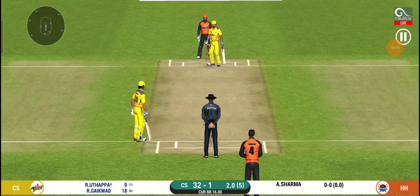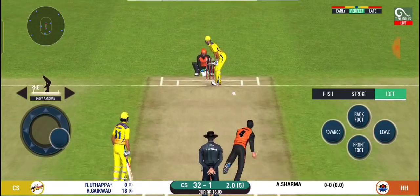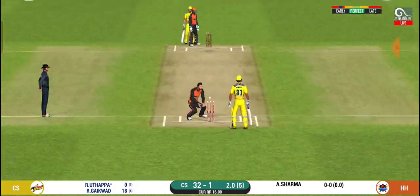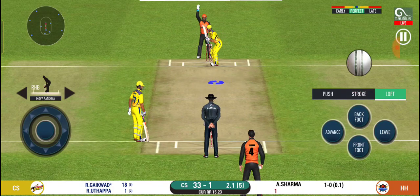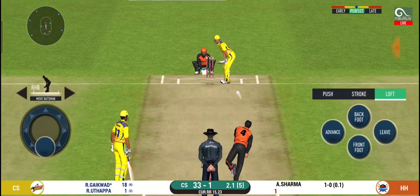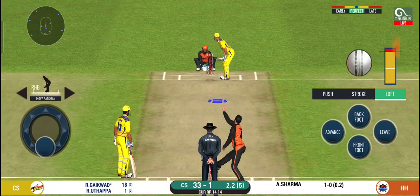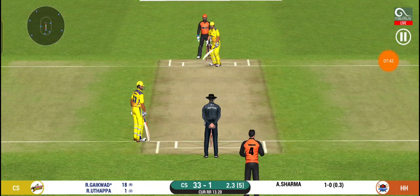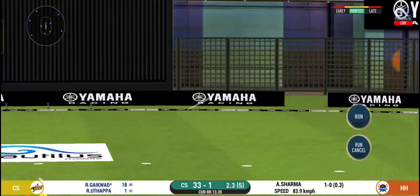The powerplay has finished and the bowling team can now place five fielders outside the 22-yard circle. Robin Uthappa is on strike but there's a fielder in the deep and he manages only a single, bringing Gaikwad back on strike. Gaikwad scored 18 runs in the last over — that shows how good he is right now. He tries to go big again but Ayush Sharma, a very good left-arm spinner, bowls him two consecutive dot balls with identical deliveries.